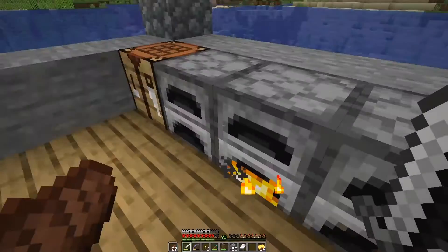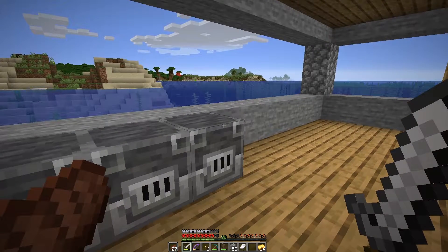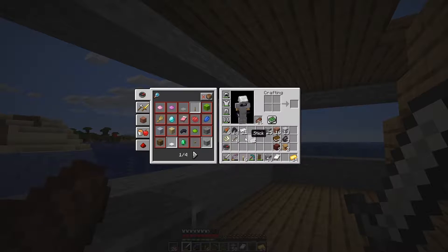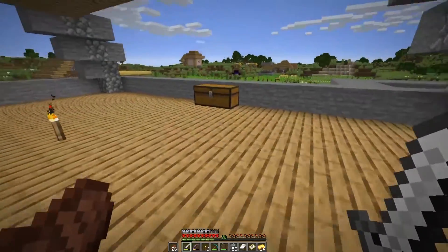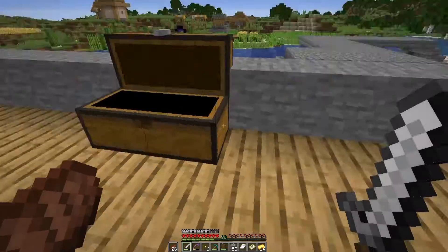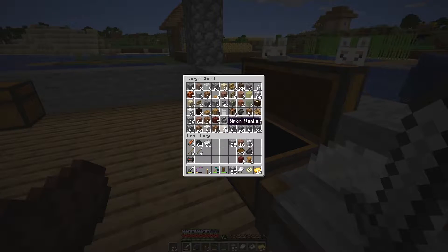I have some iron ore that I need to smelt. I have a nether egg — I went out to the nether. As you can see I have some blast furnaces because I went out on a journey yesterday, went like down there — I think it's bottom left of the map. I went out and I found three villages, so let me show you my emeralds — I got 27 emeralds from all that, and I have plenty of redstone. But I don't have any more wood.